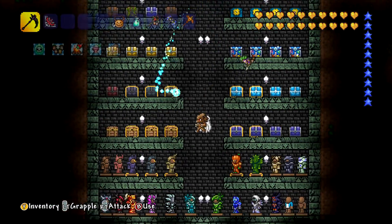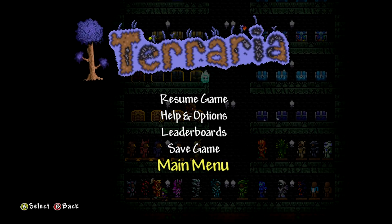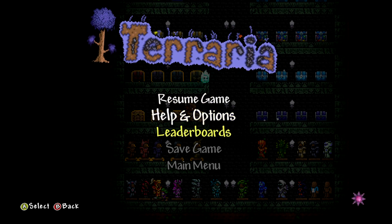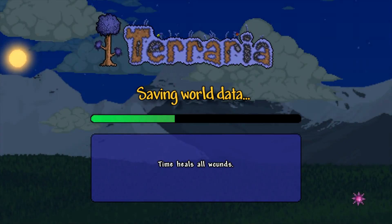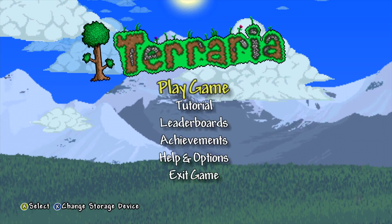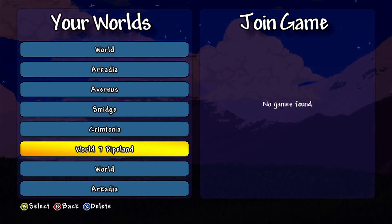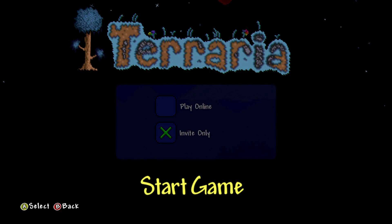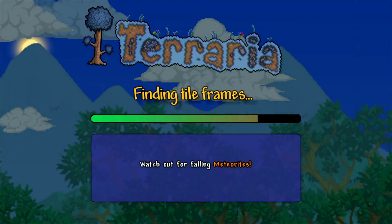We're going to go and try to convert another world into having adamantite, which is going to have to be a little bit cheeky. Because it's random which ore type you get, we're going to have to force it to give us adamantite. I think one of these worlds we already beat the Wall of Flesh on.